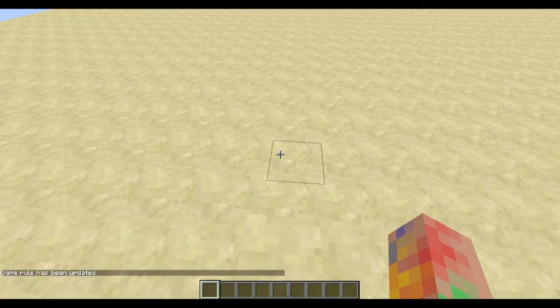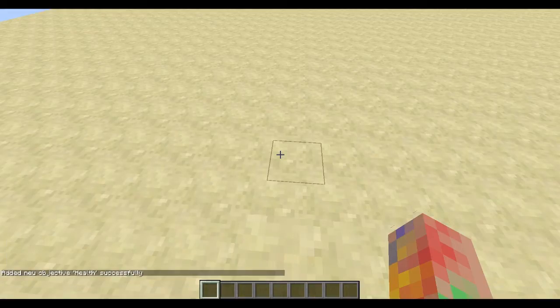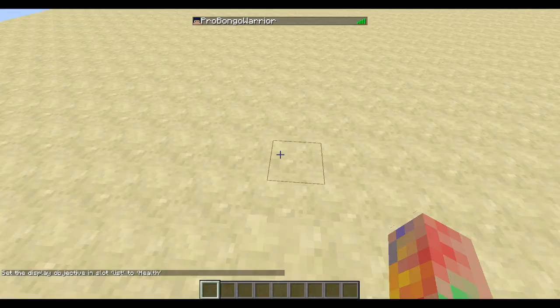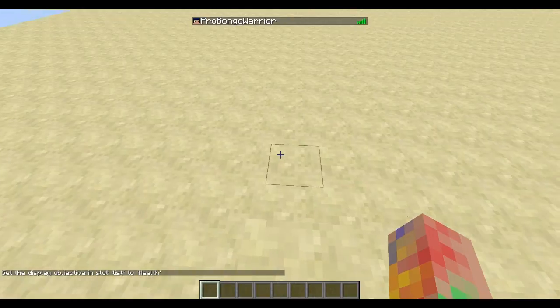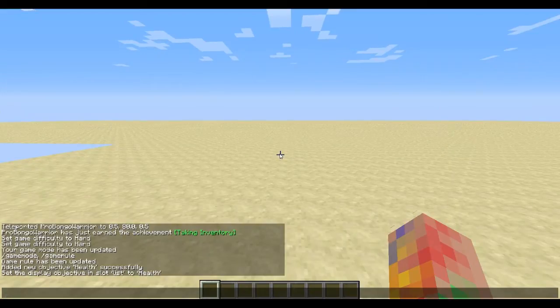If you're playing on a server with teams, you want to add a scoreboard so everyone can see your health and which team you're on. Type /scoreboard objectives add health health — no capitals for the name. That adds the scoreboard called 'health'. Then do /scoreboard objectives setdisplay list health. A 'list' display means when you press Tab you'll see everyone on the server with their health listed.